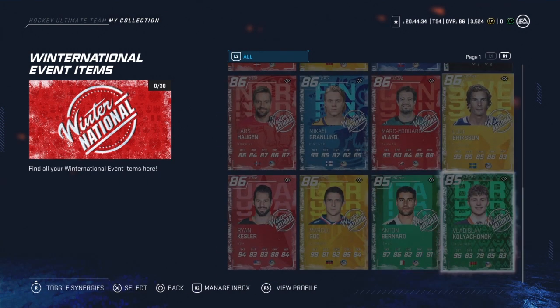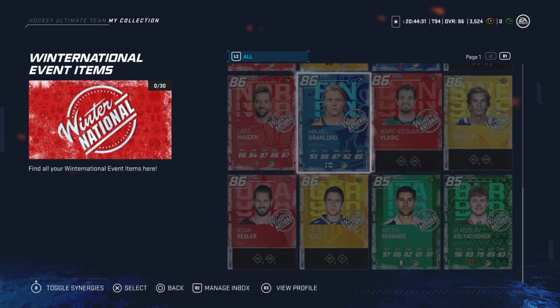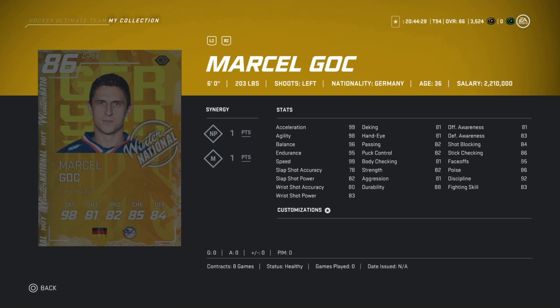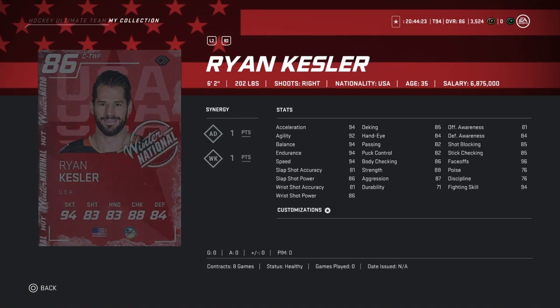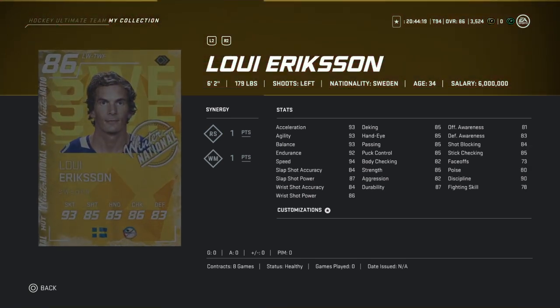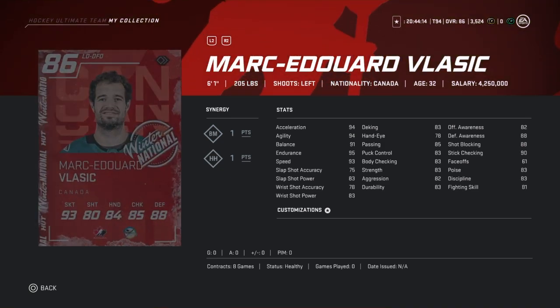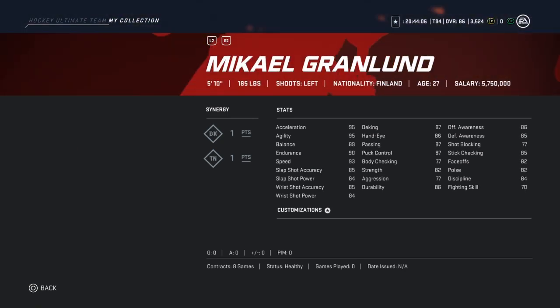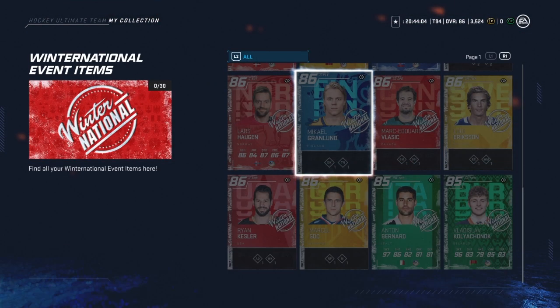Your free cards from the challenges are going to be Goss, Kessler, Eriksson, Vlasic, and Granlund. Goss has great face-offs but no shot. Kessler: great face-offs, not a great shot. Louis Eriksson is pretty well-rounded. Vlasic looks awful because of his shot. Granlund looks amazing — I'll probably go with Granlund. As honestly, he's probably the best one. Granlund's just so much better, I think.